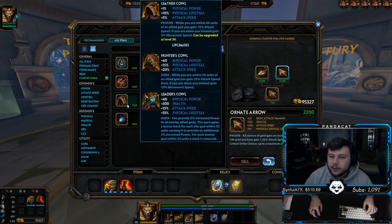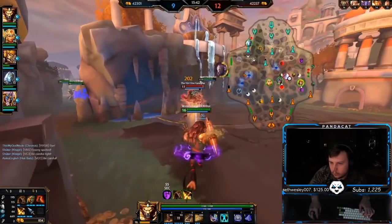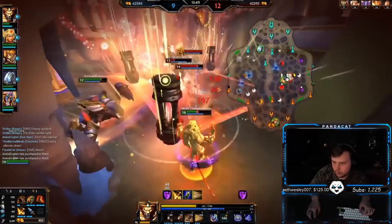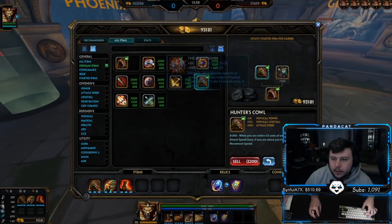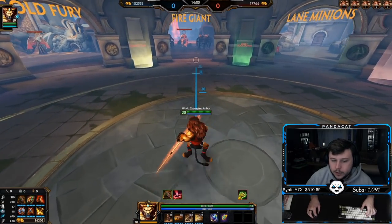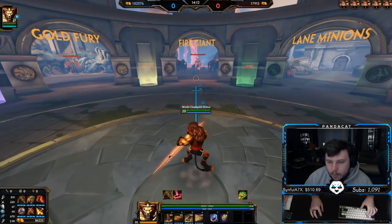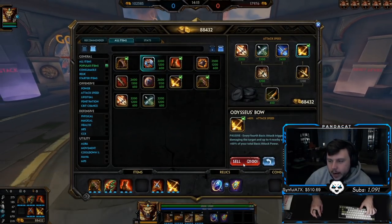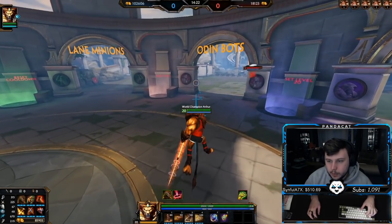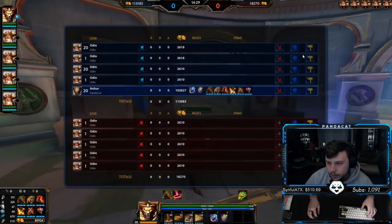Now for the pen build. As stated, Anhur has very low base attack speed, so I almost always opt for Hunter's Cowl — though it's hard sitting at 2.03 attack speed at level 20 with 5 items. For pen builds we typically go either Exe into Kens into Zanobo, which puts us at 2.4 attack speed, or my preferred route: Heartseeker third, which is a great power spike into Kens into Titan's Bane last, putting us at 2.15.